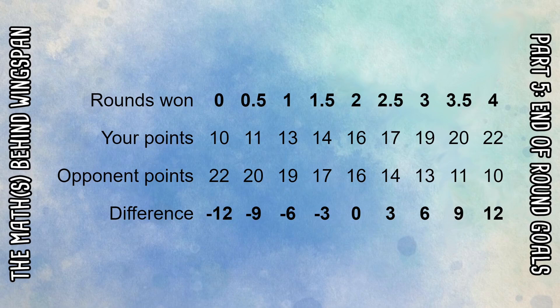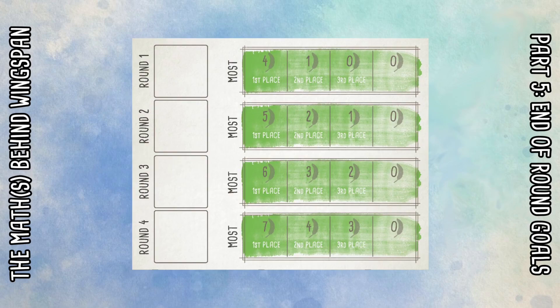In games with more than two players, end of round goals behave quite differently. You can afford to pay a little less attention to them because there's always a chance the other players are taking points off each other. In a 1v1 game, losing all end of round goals is an absolute killer that's hard to fight back from, but in a three-player game — and certainly four or five players — you can afford to lose all end of round goals and still be in a strong position, depending on how much the others are competing.